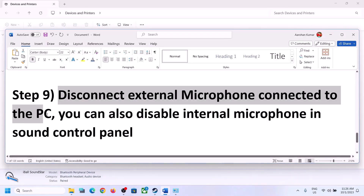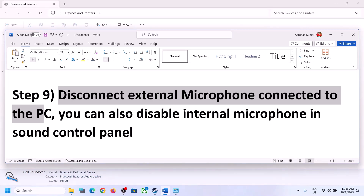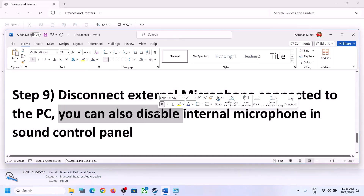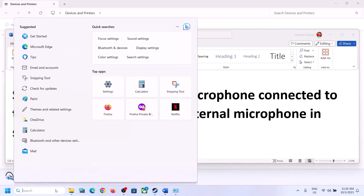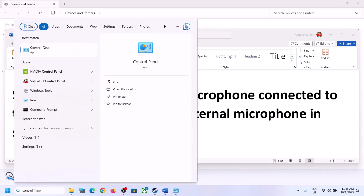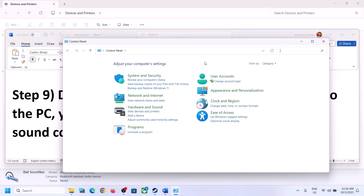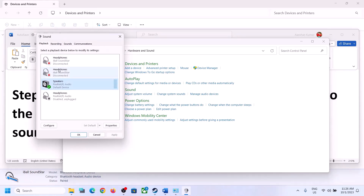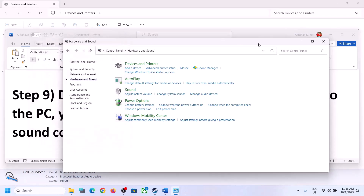The next step is to disconnect any external microphone connected to the computer. If you have an external microphone and you're not using it in the game, disconnect it. You can also disable the internal microphone in the Sound Control Panel. Go to the Recording tab, right-click the microphone, and click Disable. After disabling, launch the game and check.